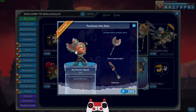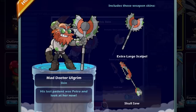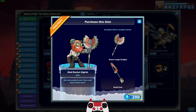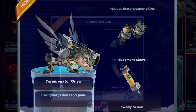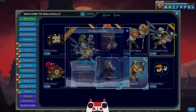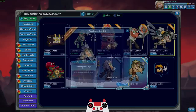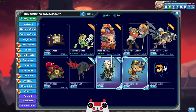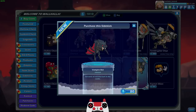Here is Mad Doctor Olgram - he has an animated lance which looks amazing, kind of a similar animation to the chainsaw greatsword on Mako. And the Termine Gator Onyx also looks incredible - it has an animated cannon, like a syringe. It kind of makes me feel bad because Lord Vrax has a lance that looks similar to a syringe but his is not animated, so those are the two new Brawlhallaween skins.